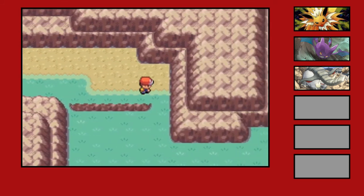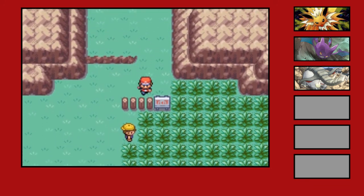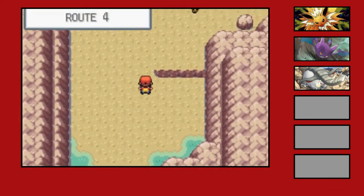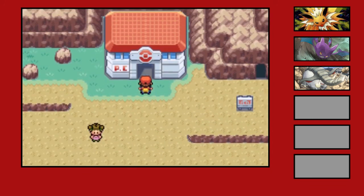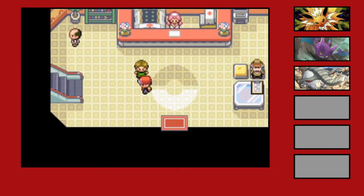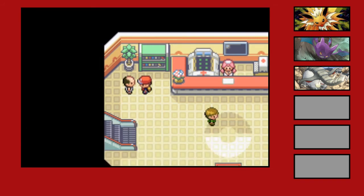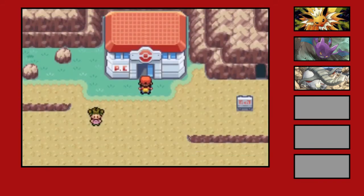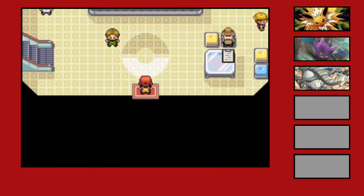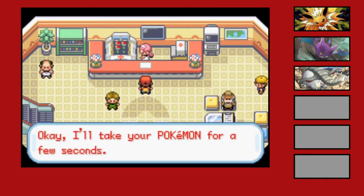We'll come back and fight all those trainers, just trying to get through here and get as many encounters as I can. I don't think there's anything in the grass. Let's go up here. I'll grab this Pokemon from the gift — oh wait, we don't have enough money. Alright, so I guess we'll get the cave encounter first, then heal up. After the cave encounter we'll go fight a couple trainers to get the 500, then grab that one. This episode's already almost at 20 minutes — I'll probably try to make this one 30 minutes. I want to at least get all 3 encounters.